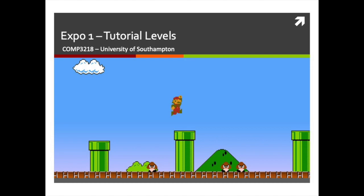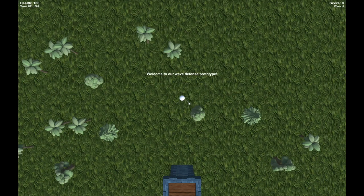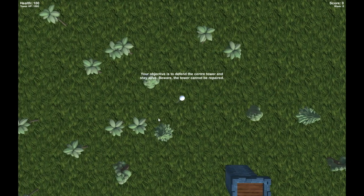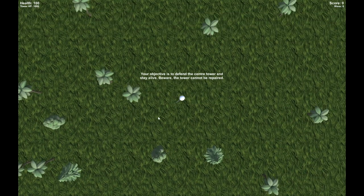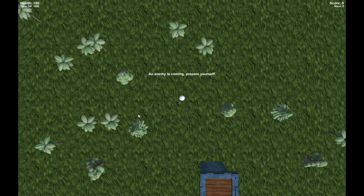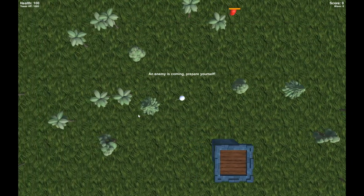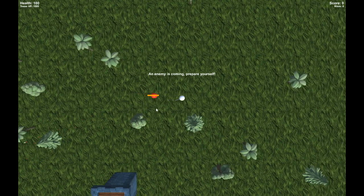Our next game is Capsule Heads. Press T to skip the tutorial, which is always good. WASD to move, mouse to aim. 'Defend the center tower and stay alive. Beware the tower cannot be repaired. Enemy's coming.' So we're doing like a Space Invader-esque wave defense. You've got a lot of information around the screen - health 100, tower health 1000, score in the other corner. Quite small and tucked away.